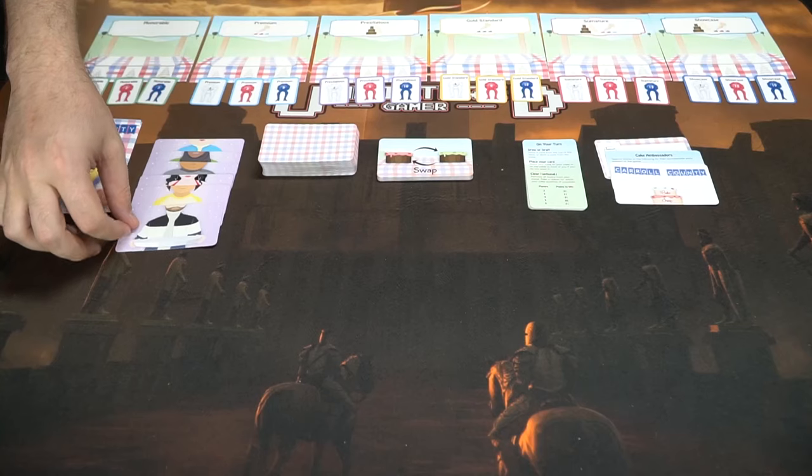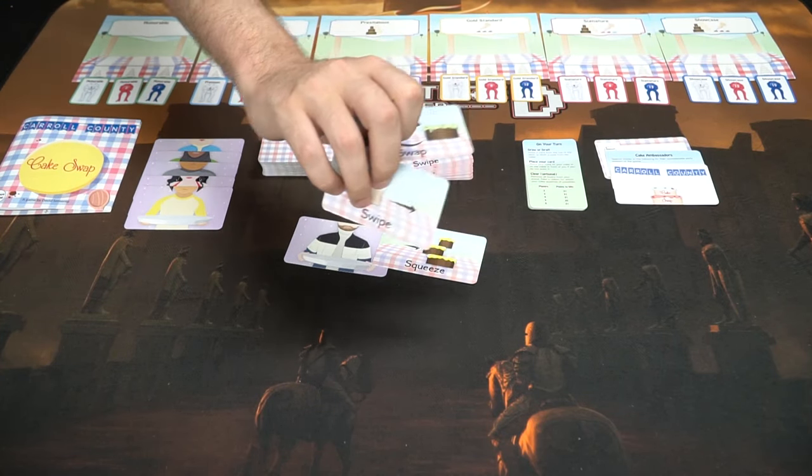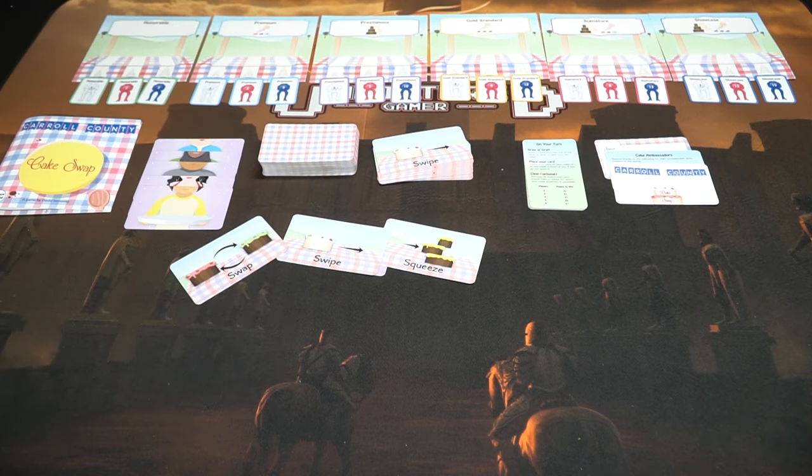Let's show you what the game looks like, what it comes with, and then we'll show you how to play. The game is all set up and can play from two to six players. Each player gets a singular character and three abilities: Squeeze, Swipe, and Swap. Each of them does different things.